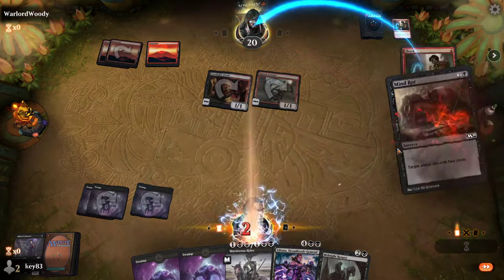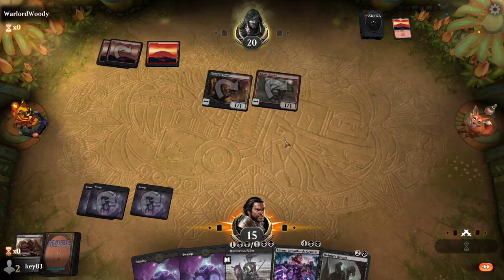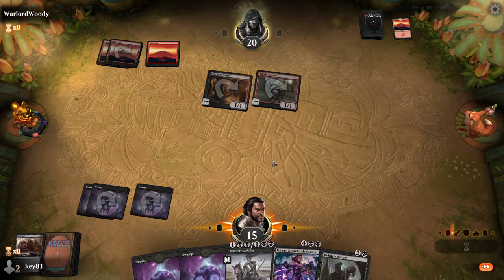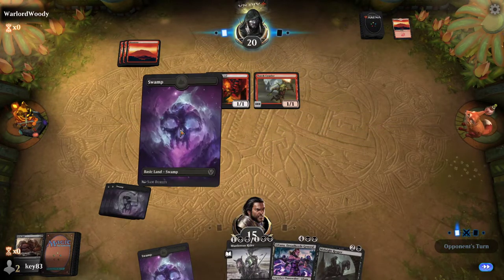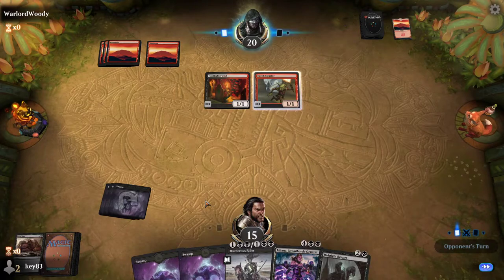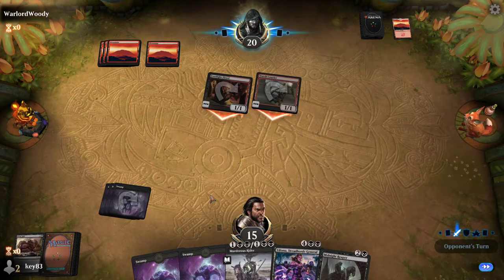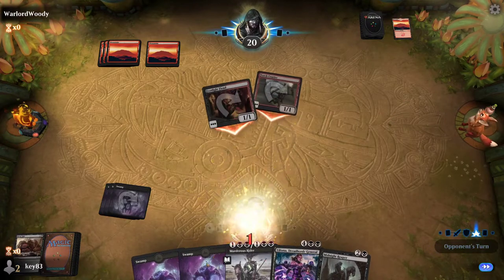What happens then is my spell goes above Ciaran's, so mine resolves first, and then Ciaran's spell will resolve. And this is where the mana red deck gets punished for pulling all lands. But you still have two creatures on the board, so I'm still currently winning.